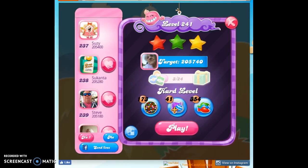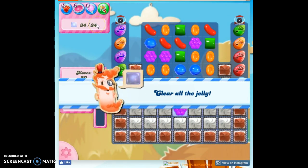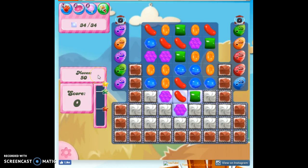Hi friends, this is Suzy, your Candy Crush Guru, here to help you solve the puzzle of level 241, which is a hard level where we have to clear out 34 jelly. We've got 50 moves to do it.